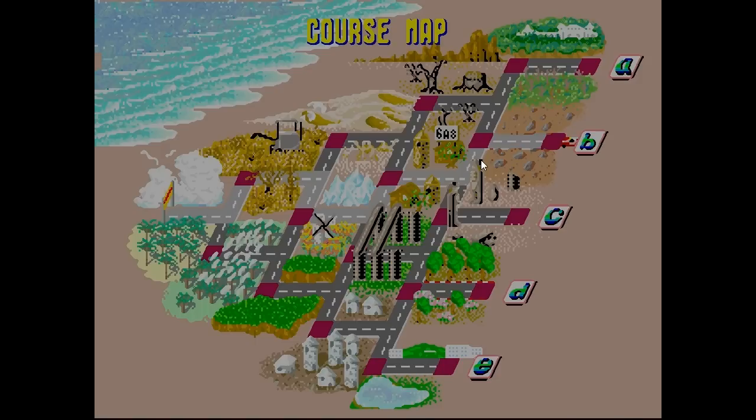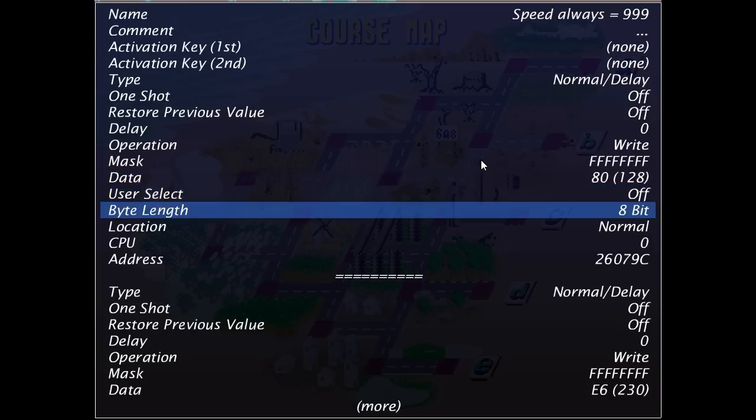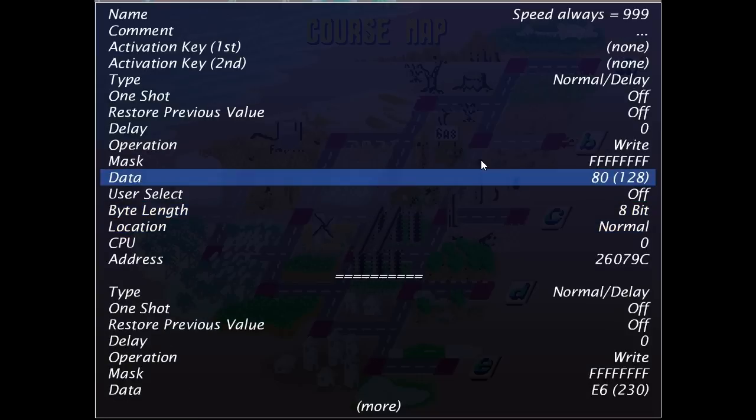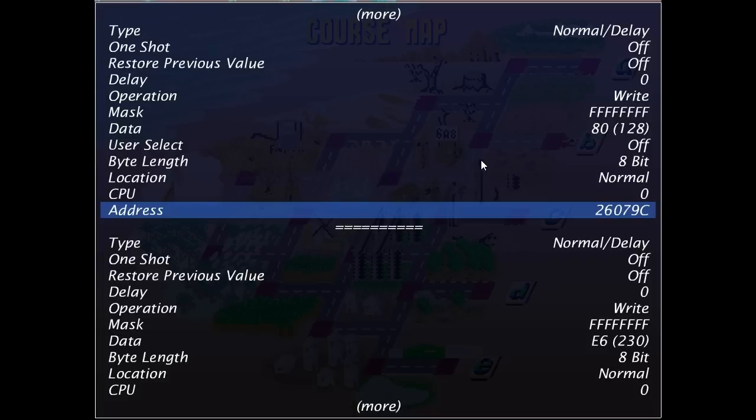Anyway, that's not something that you can do in newer versions. You can also have the data set for a certain number and sit there and scroll through the address until you find something weird. That's another way to find strange things in the game that make it act weird. It's an interesting way to find it, though a lot of times it'll crash if you try to do that.